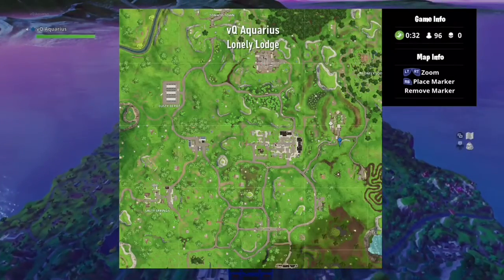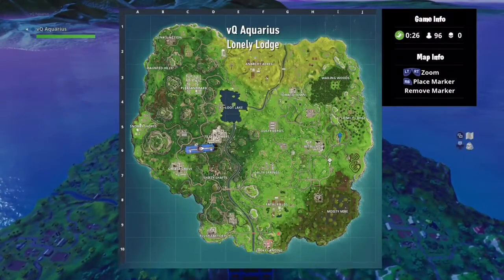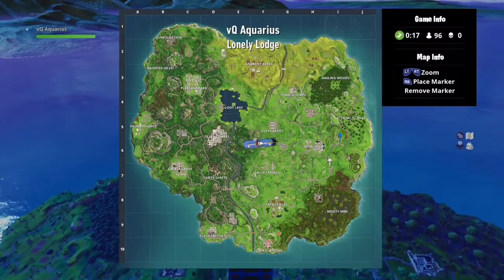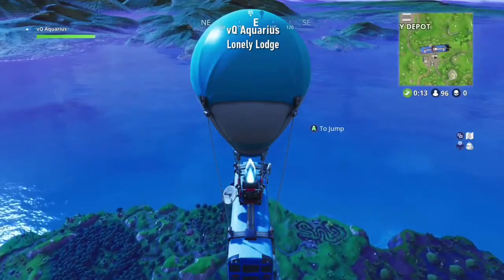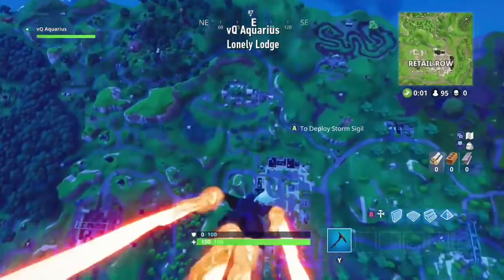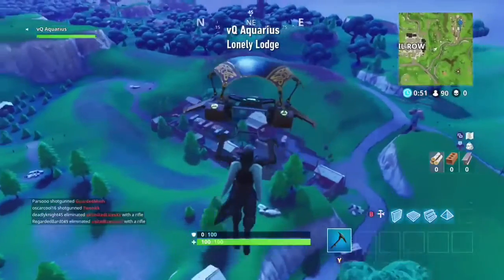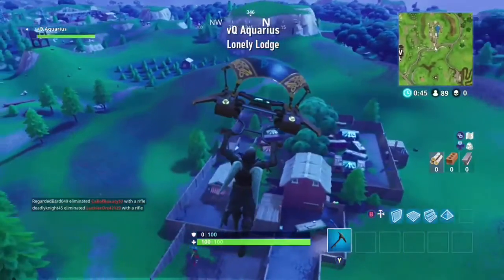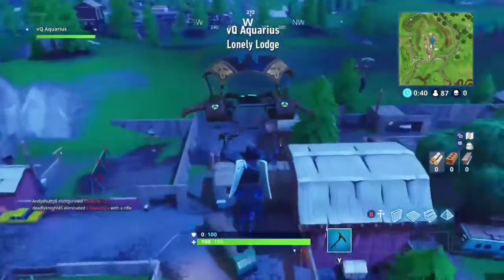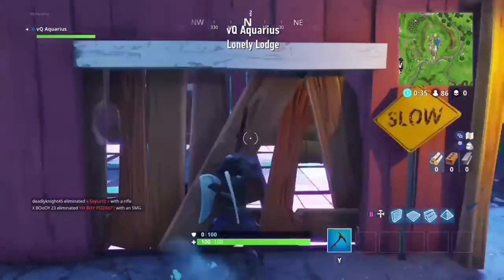For your last one, it's going to be just outside Lonely Lodge. As you're arriving, head on over to this red barn, and through the bottom bit you want to smash down the barrier, and there's your last dance floor.